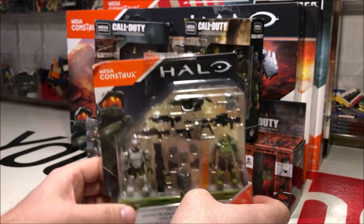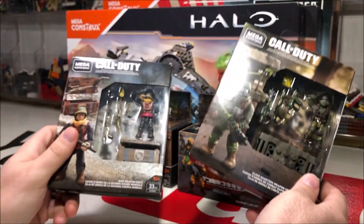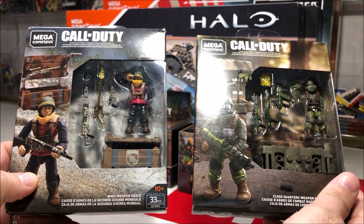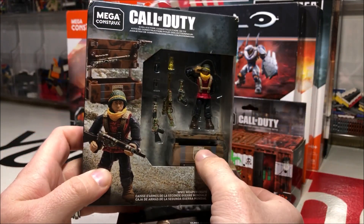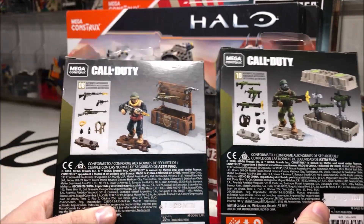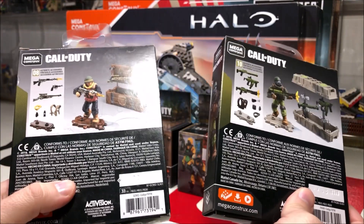Next up is some Call of Duty sets — one is more of a World War II set and the other is a close quarters weapons pack. They come with those little gun flashes that'll make animating a little easier. I've been wanting to do some World War II type videos and I think these will definitely help give me some ideas on where to go with those. Two great little sets.